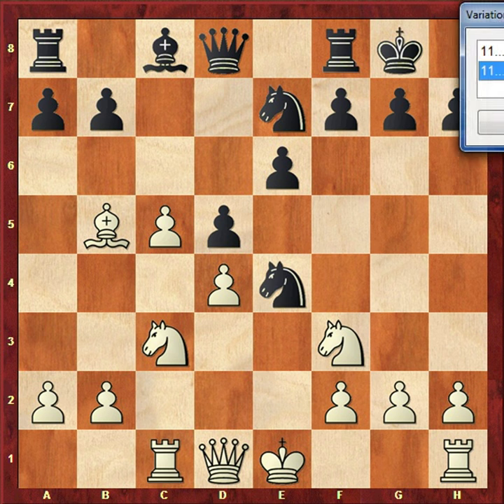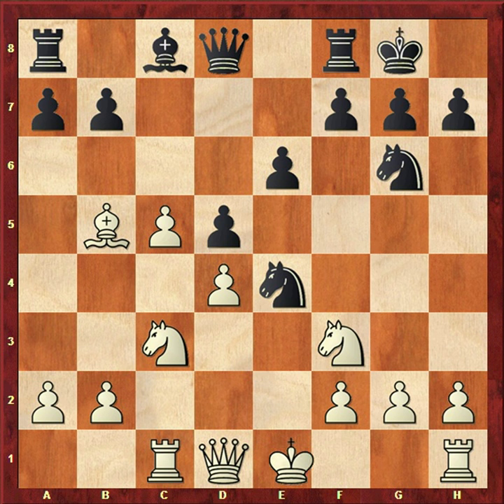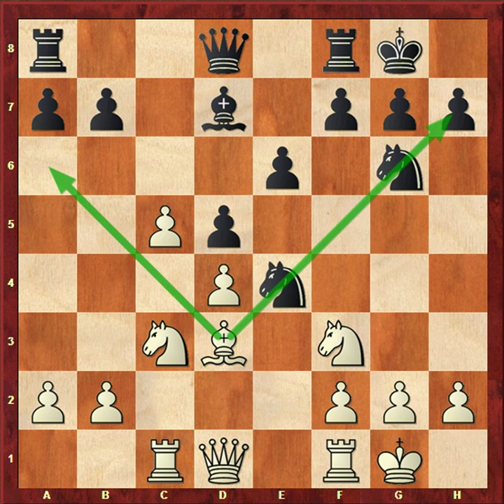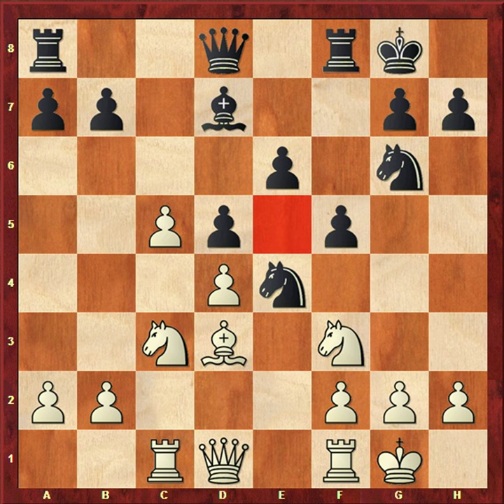After Rc1, black plays Ng6, white castles, Bd7, and then Bd3. The tip here is: don't exchange your bishop. White's bishop is guarding both the kingside and queenside, so white's bishop is good. Black's bishop is only guarding the queenside, so you don't have to exchange your bishop — and Botvinnik doesn't.